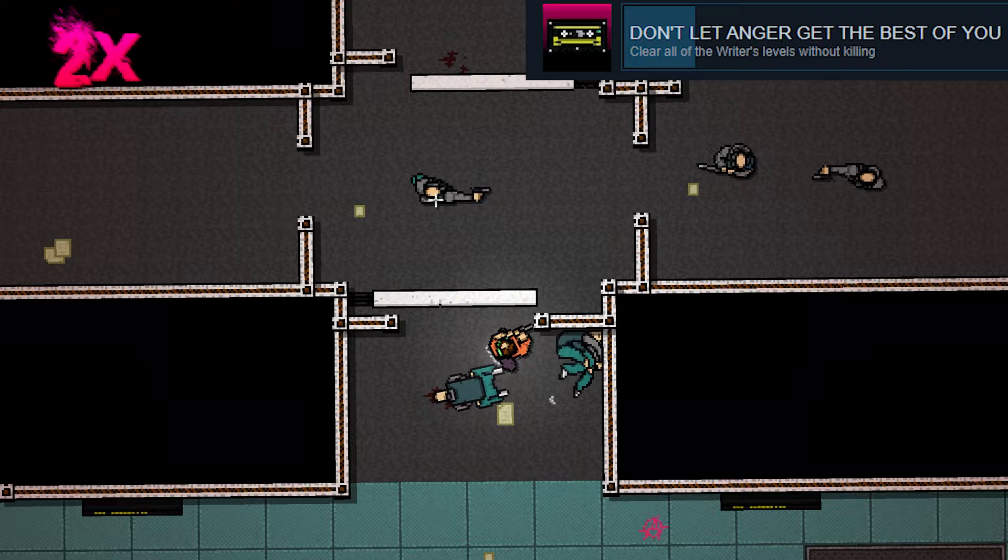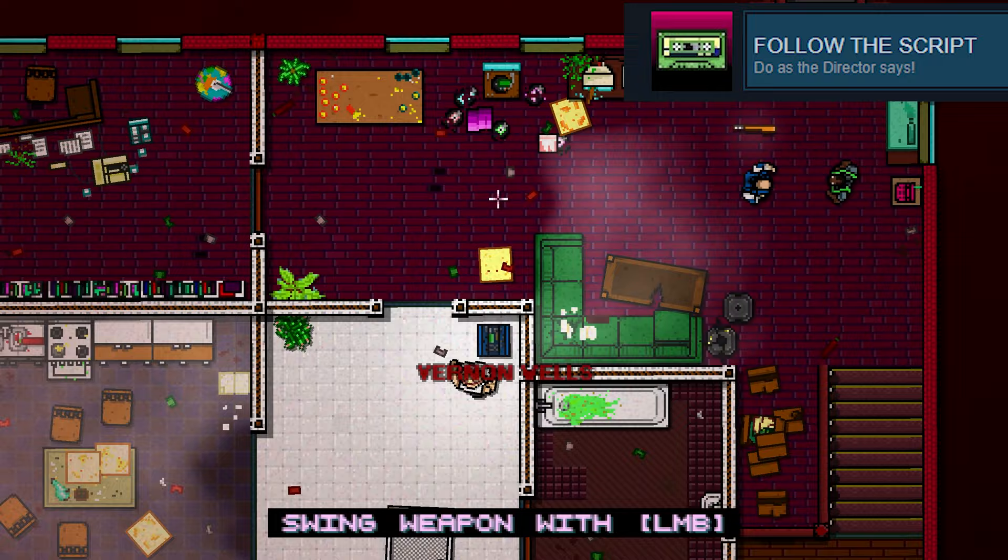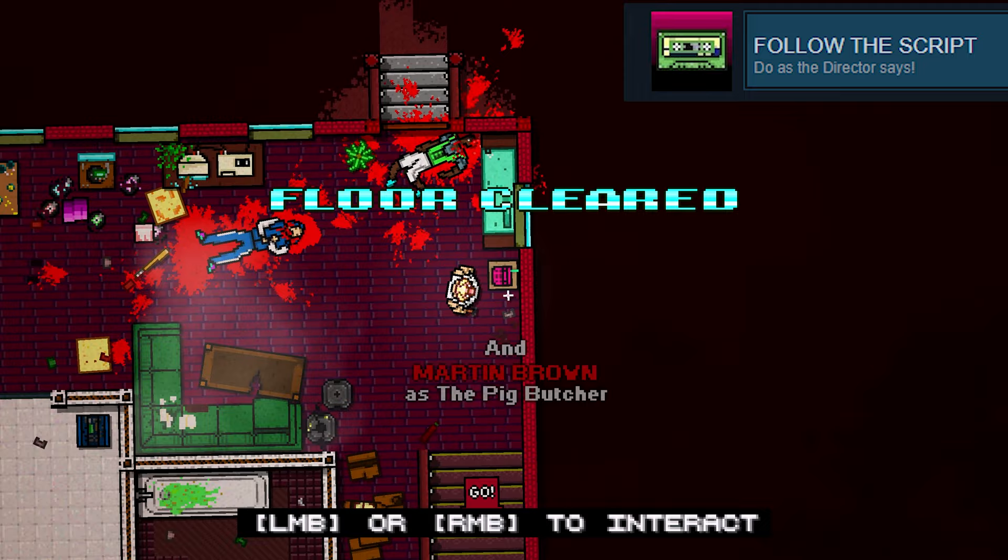Don't Let the Anger Get the Best of You: clear each of the rider's levels without killing anyone. This one took a little bit of time, as some of the levels can get slightly annoying, but take your time — there's no rush. Follow the Script: do as the director says. This one might seem a little bit confusing at the start, but just follow the instructions at the bottom of the screen for Midnight Animal, and you should be able to achieve it.